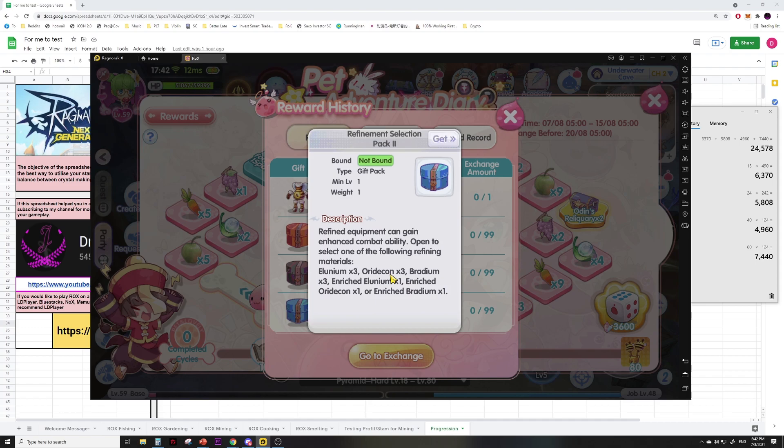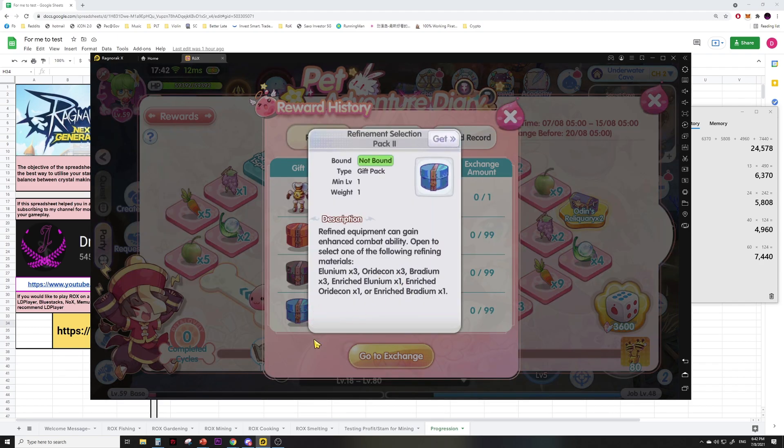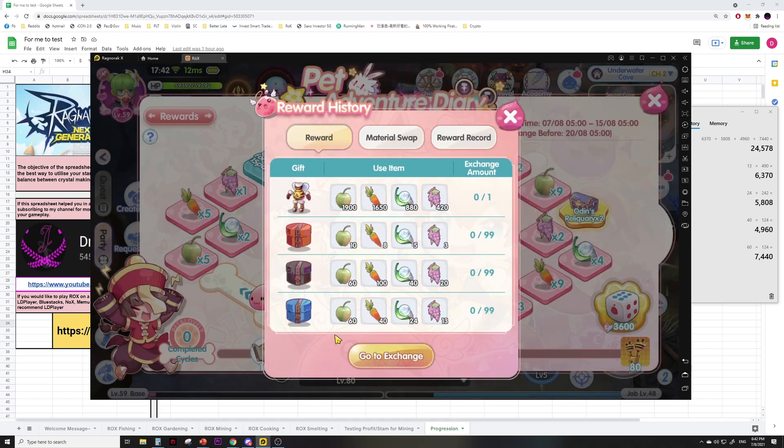If you look at the items you can get, the con is about 6k in my server — times 3 that's only 18k — and none of the other items are worth that much either. So technically speaking, you can just sell everything and buy whatever you need from the exchange and still have leftover crystals. I just think this event is pretty scuffed.